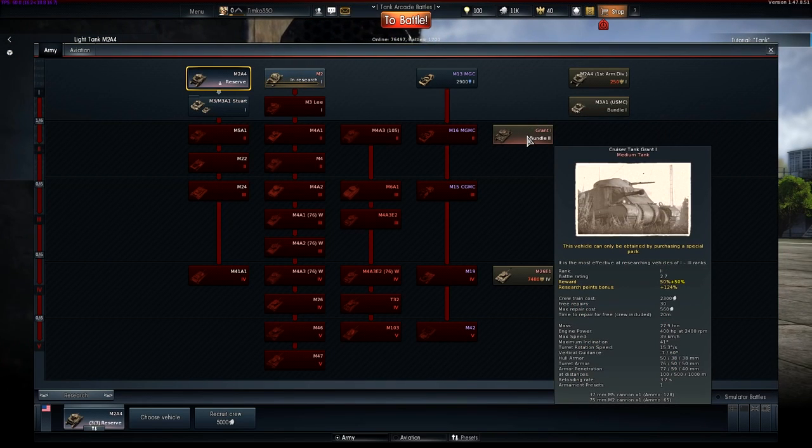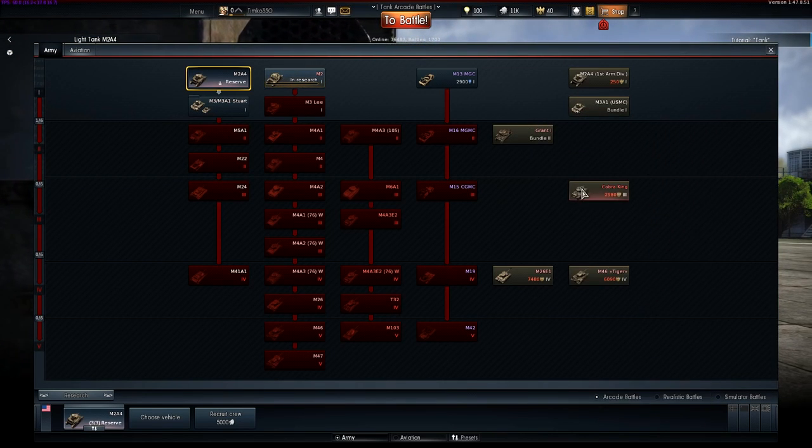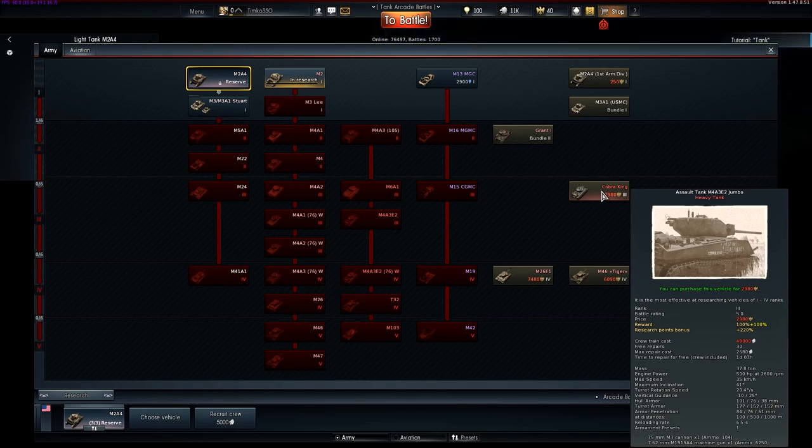Aside from other branches, there is also a variety of premium vehicles available. These vehicles rake in richer trophies in terms of experience and silver, and can only be bought with Golden Eagles, a special in-game currency that is bought with real money.